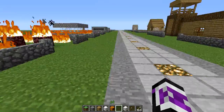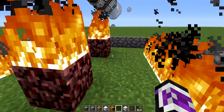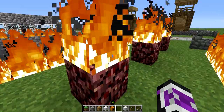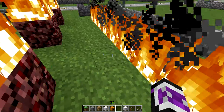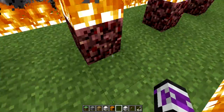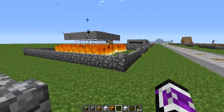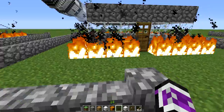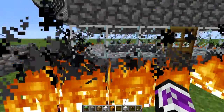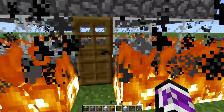The third thing is netherrack. As some of you should know, whenever you light netherrack with fire it burns forever. Here's an example of netherrack burning — this is what it looks like above ground, just flames coming out of the ground, and this is what it looks like underneath. An example of using this is surrounding it around your house, because it's really annoying whenever there's a creeper right outside your door staring at it and you're afraid to go out in case it blows up your house.